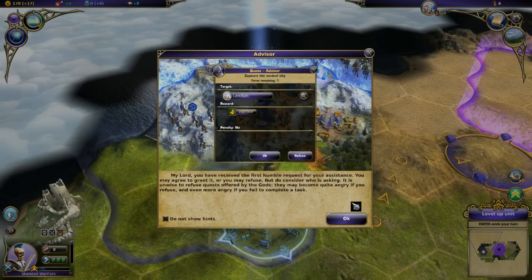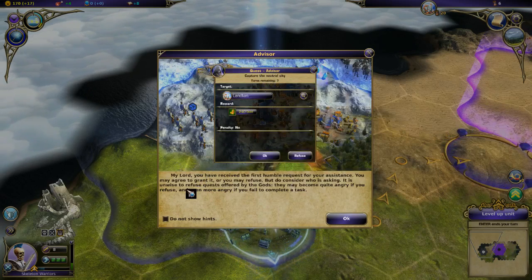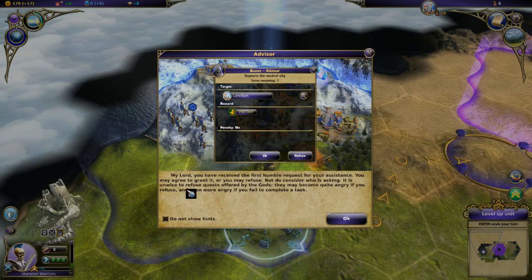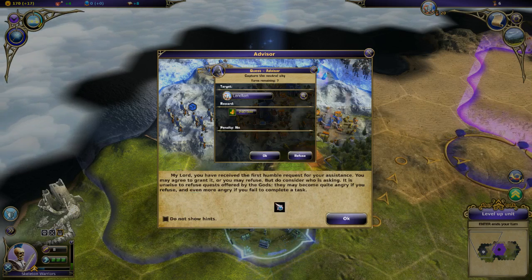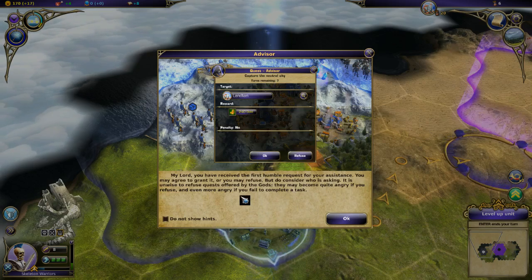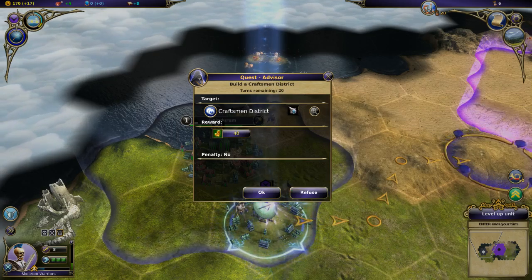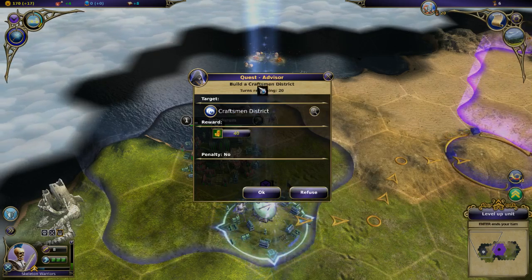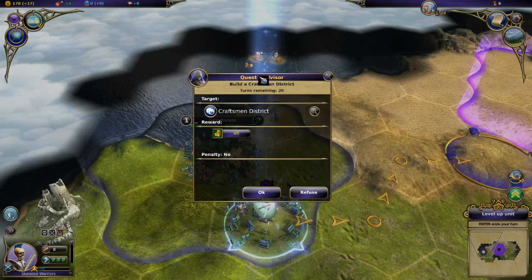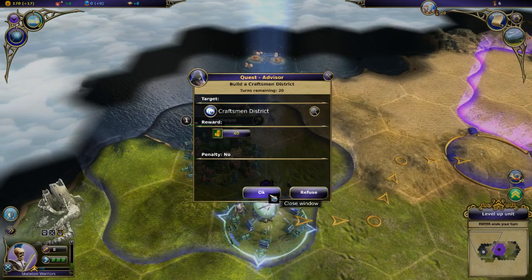I got a quest! My lord, you have received the first humble request for your assistance. You may agree to grant it or refuse, but do consider who is asking - it is unwise to refuse quests offered by the gods. They may become quite angry if you refuse, and even more angry if you fail to complete a task. The quest is: build a craftsman district. A little bit of money as reward. I'll have to check which god is actually giving me this quest.